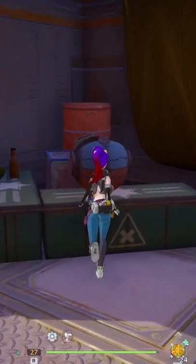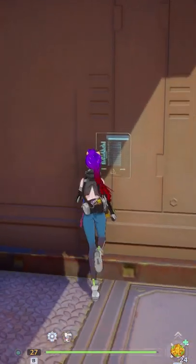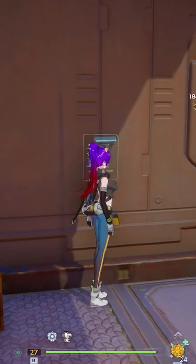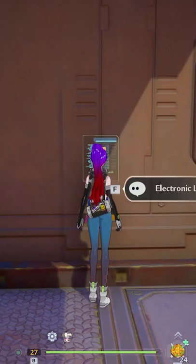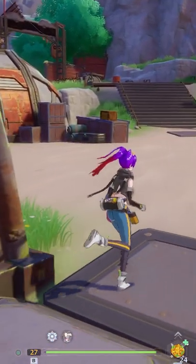Go in here, grab the loot that is right here now that it is unlocked. And if you didn't know, if you get locked in here, you can click this wall over here to re-unlock it and get out. If you get locked in, hit the electronic there and now you get unlocked.